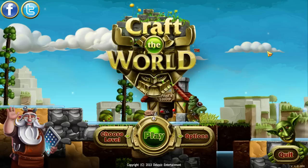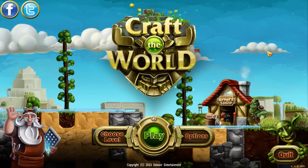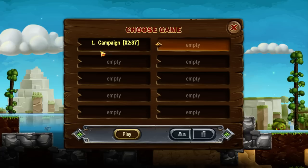In this particular game, you're controlling a group of dwarves who are trying to establish a new settlement in this 2D side-view kind of world. There's a campaign mode, but I'm going to load up just a randomly procedurally generated level. You can see I've only put in two and a half hours into this game so far. This is just a first impressions let's try, but so far I'm really digging the game.